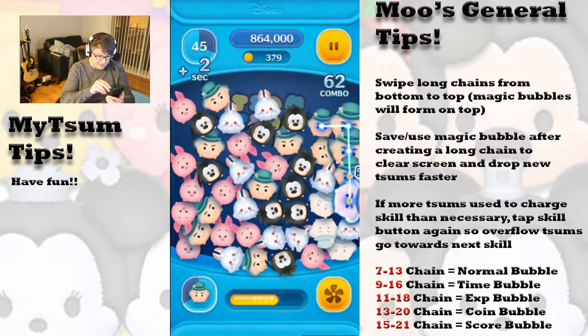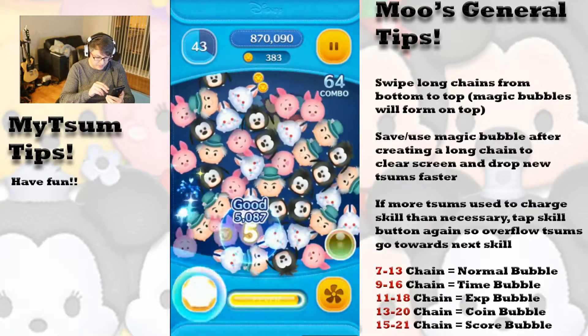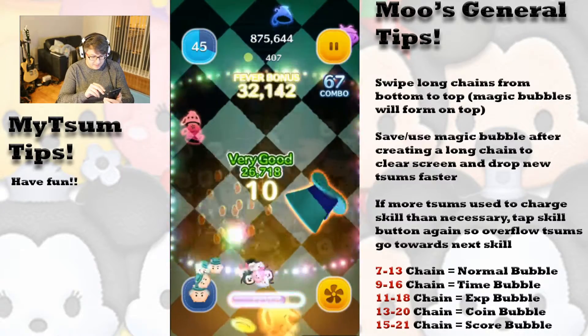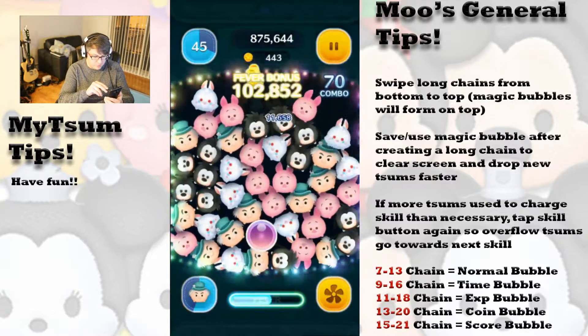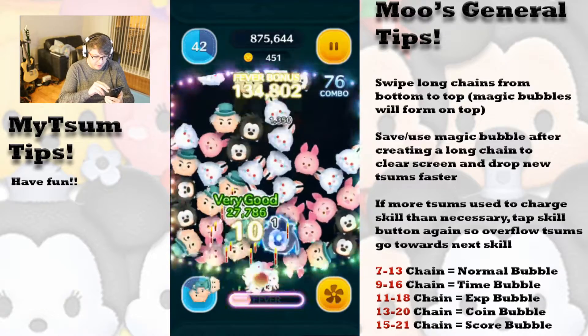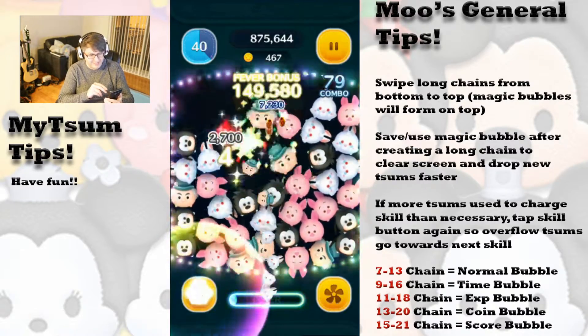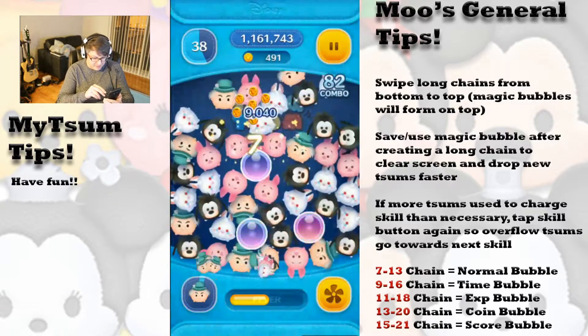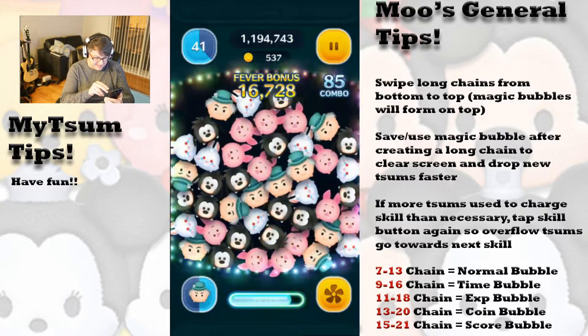But it does appear like you can get time bubbles with him from clearing or popping his hats. So perhaps he's got a better score potential than a coin farming potential. But again, all speculation at this point. We will find out in the long run after we play with him a little bit more at skill 6, of course.